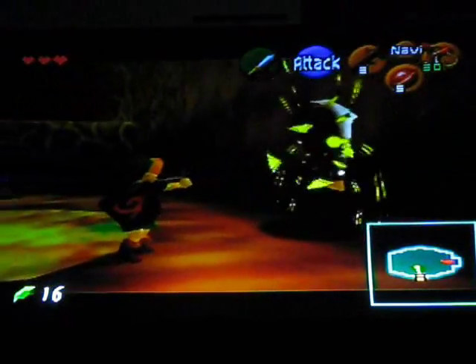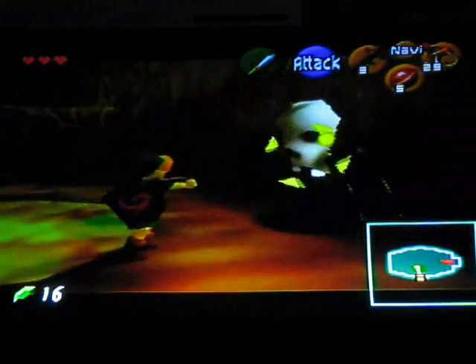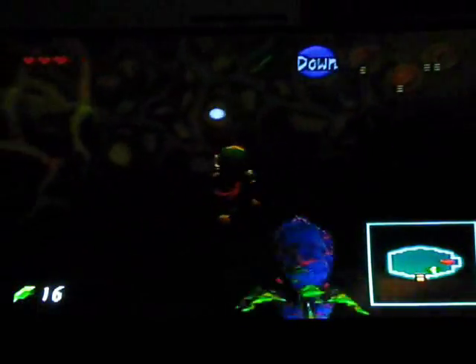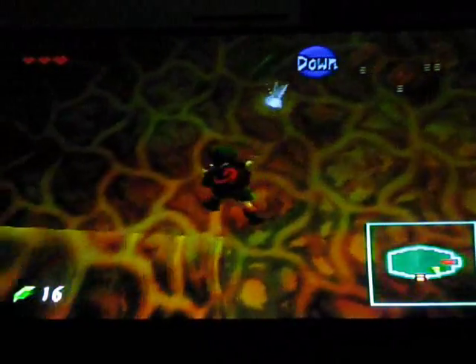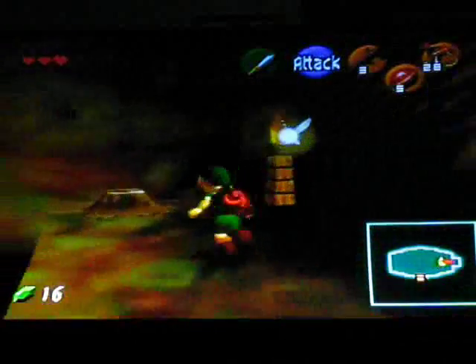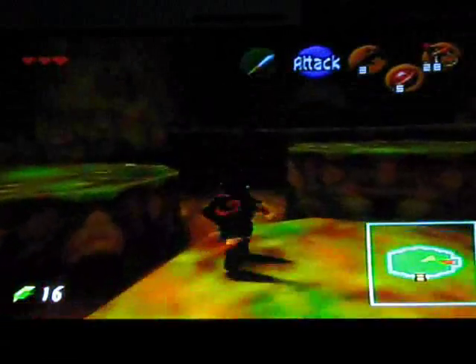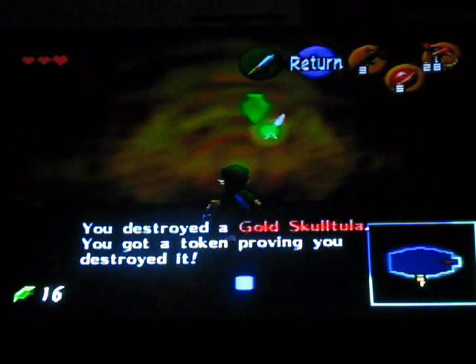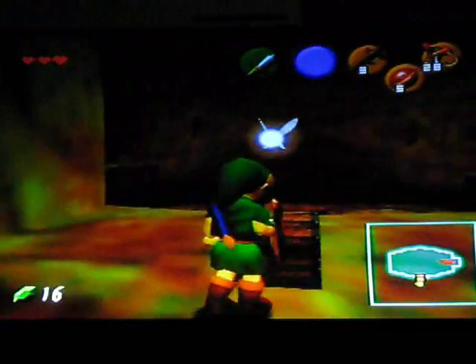I don't really have to do this, but just to point it out — there's a golden skeleton back there. Later in the game you can collect a bunch of skeleton tokens to get some pretty neat stuff. I'll run through it real quick. Jump, jump, jump. There we go. Defensive little spider. It's Skulltula, not Skaluta. I keep wanting to call it Skaluta.